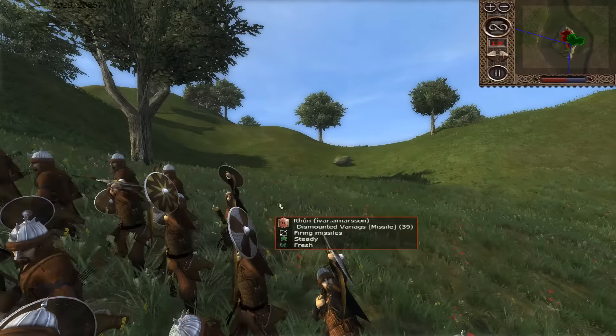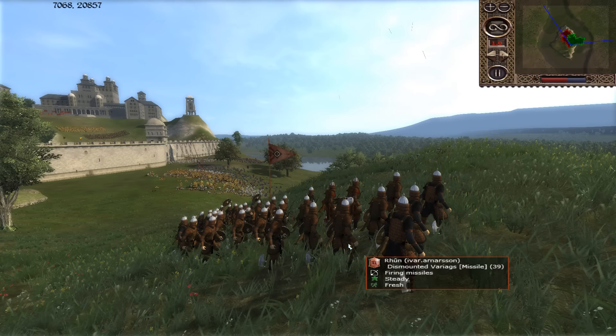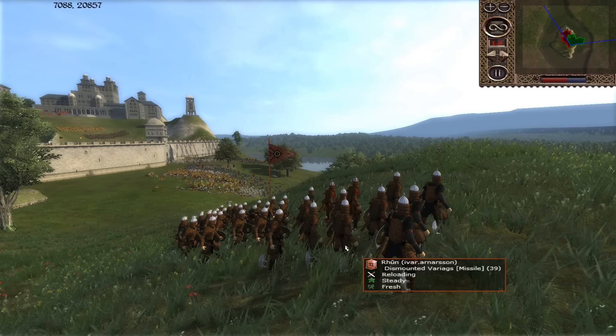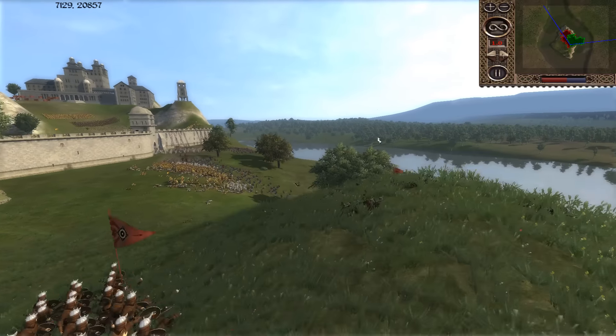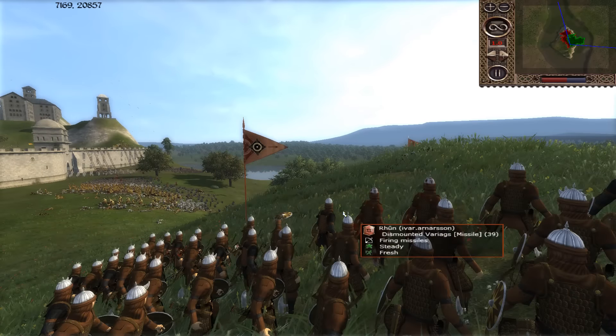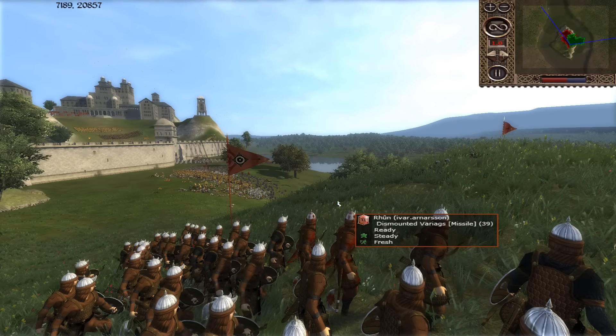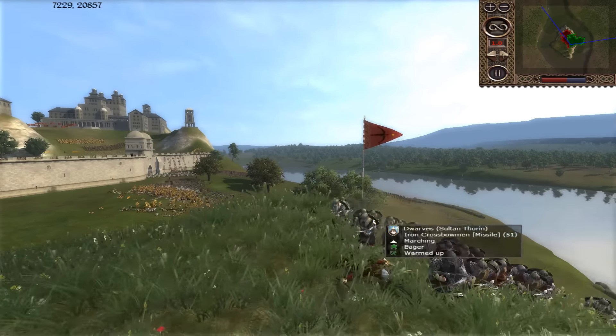We have some crossbows going around the flank — we might see them take on the archers. This is actually really good. His archers are behind the hill because he has a composite bow, so he can fire more of a rainbow shot — more of an arcing trajectory. They have a much better shot compared to the crossbows who fire more straight and direct toward an enemy.